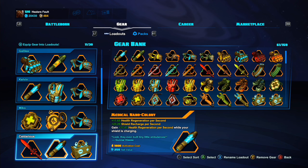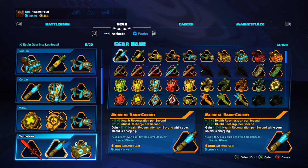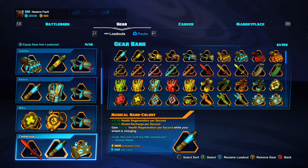Next is Medical Nano Colony. This piece of gear has health regen and also shield recharge rate, which is kind of a detriment to it. But the legendary effect is that while your shield is recharging, you gain an extra 17.47 health regen per second. This is really good for keeping you sustained, as this build wants you to be active across the entire match. You want to maintain your presence on the field as much as possible.